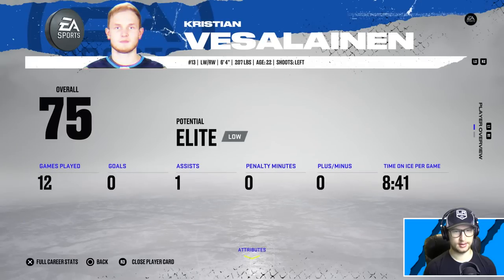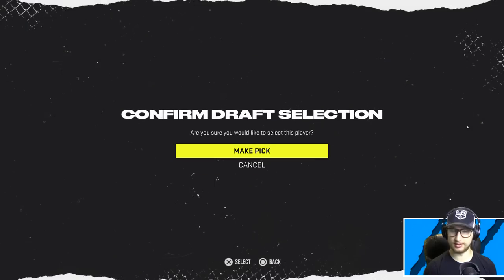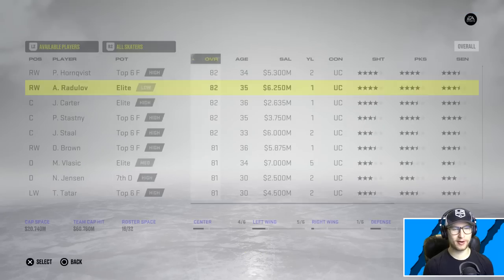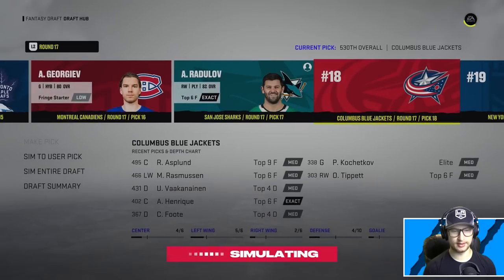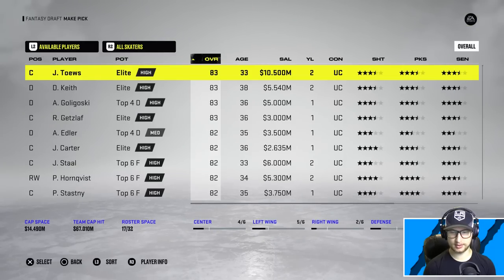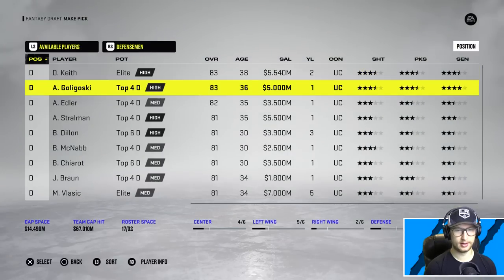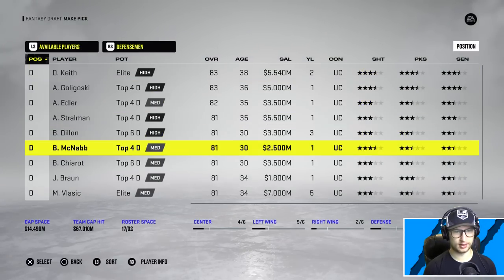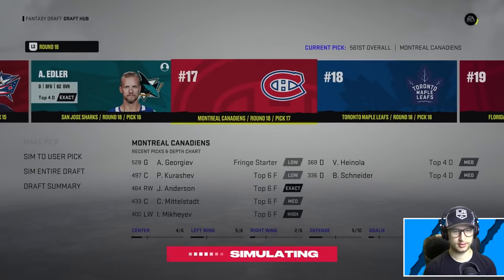There's one other player I wanted to draft to add some youth - Veseline. He is a left wing slash right wing and he shoots left, 75 overall - not great but not bad. Radulov - four abilities and he shoots left, he's a right winger. Guy just checks all the boxes. The cap is a little tight but that's okay - I think we can afford it because we only need two more defensemen and one more forward.